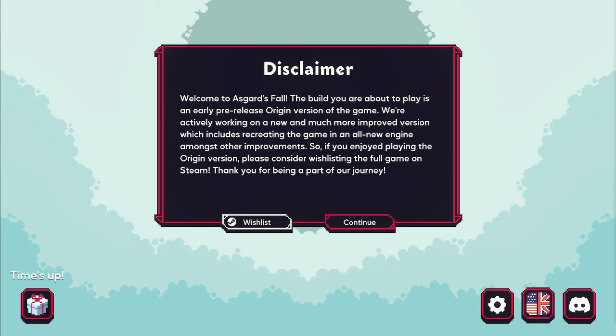Hi everyone, Busy Gamer Dad back again, going to be doing another session gameplay recording here on the Busy Gamer Dad channel. This week we're going to be taking a look at Asgard's Falls Origins. This is a good game — it's a roguelite. I like what they're doing with it, that's why I'm bringing it to you guys. This is a free game, so feel free to pick it up for yourselves. I'll have a link in the YouTube description should you want to do that.